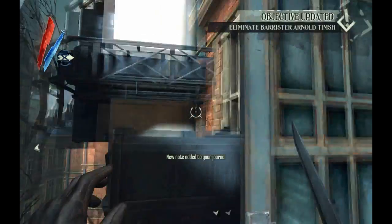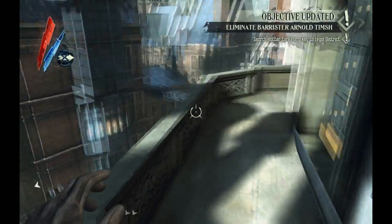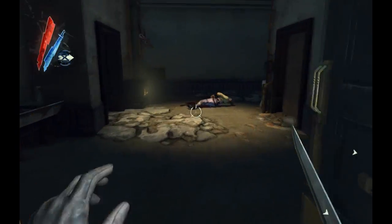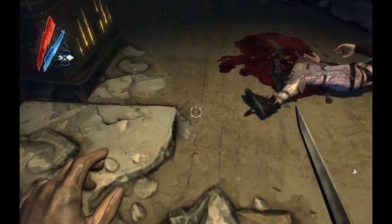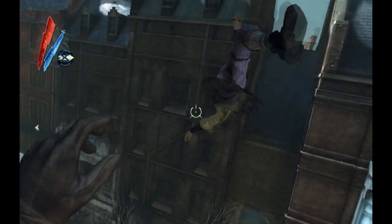A few people have messaged me after the last video asking where to find the key to the legal district, so this is just a little clip showing you exactly where it is. It also shows how to throw a corpse off a high building.